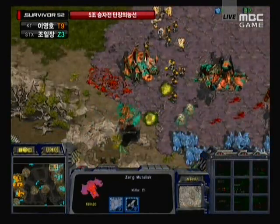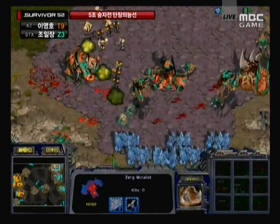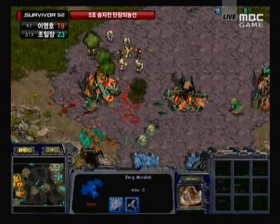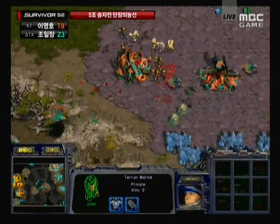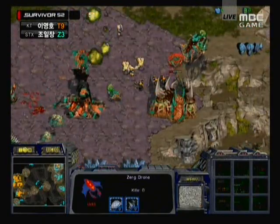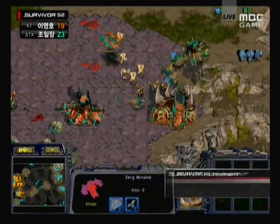Two lurkers dying before they're even able to plant, and now the mule is running up. It looks like Flash is easily going to be able to take this match, easily going to be able to advance. I don't see Hero holding this base. Not a lot of medic marines left, there's still some lurkers to pop, but this is severely disrupting his economy.